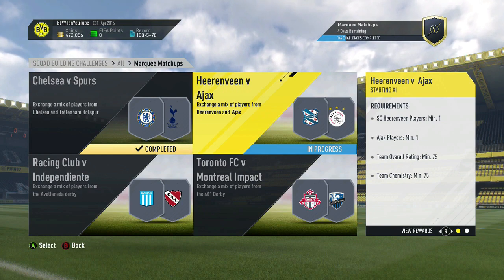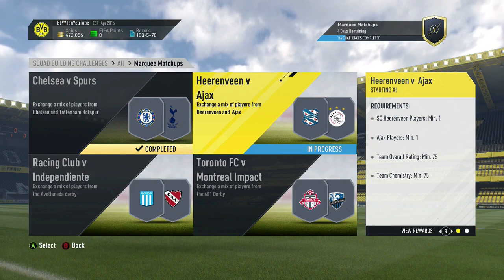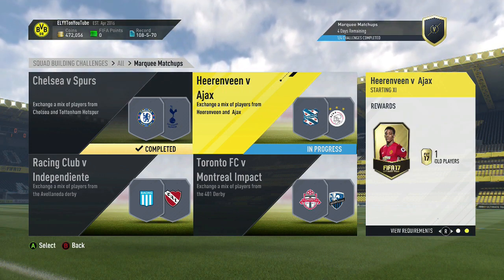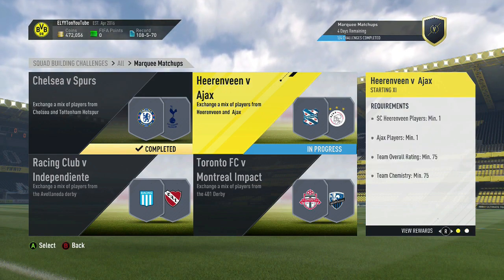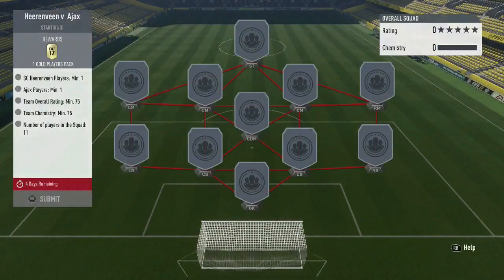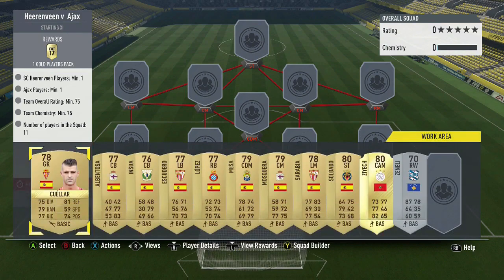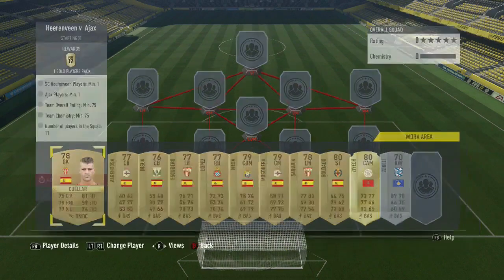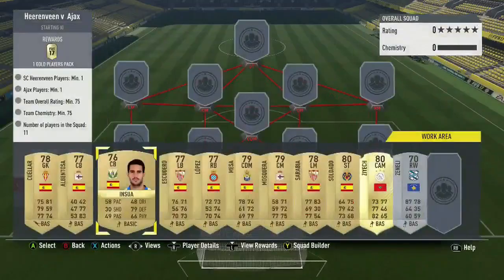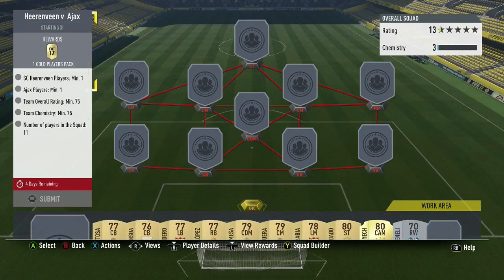Next up, we've got Heerenveen versus Ajax, where you need one Heerenveen player and one Ajax player. The overall rating needs to be at least 75 and chemistry only needs to be 75. The reward is a 17.5k gold players pack. Note that you do not need to use all Eredivisie players — a lot of people think that, but you don't. Every single Spanish player on this screen was 400 coins each.